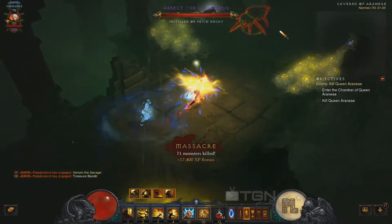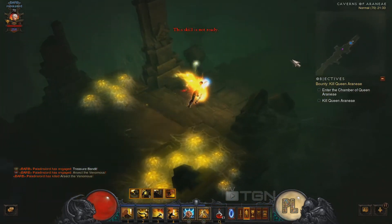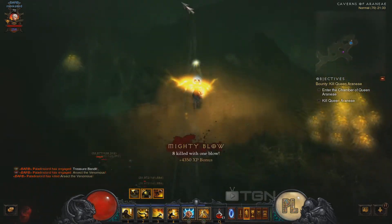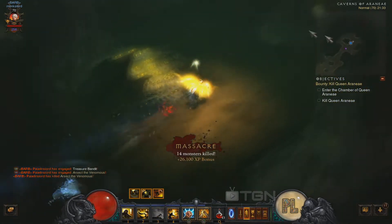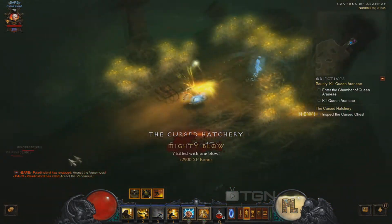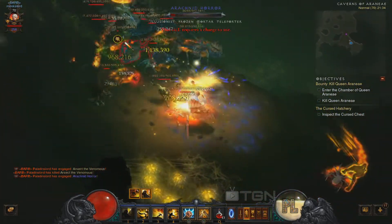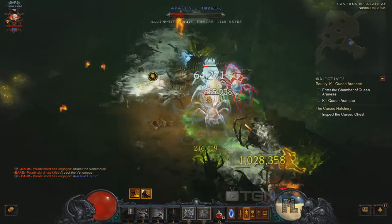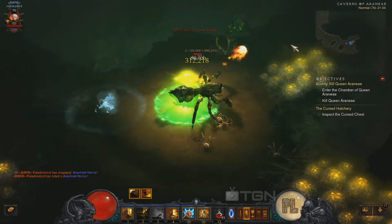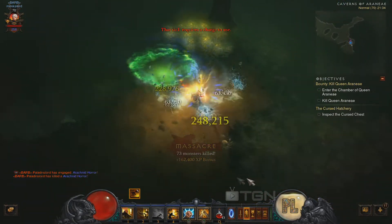When you run out of spirit from using your abilities, press the number two key — it gives you 100 spirit so you can continue running. Your number one key also gives you spirit over time, so when you're low you can activate it and nuke everything on the screen. That's pretty much it.